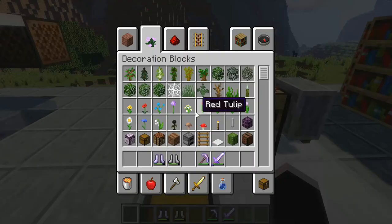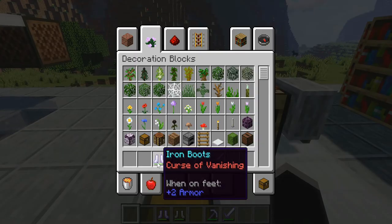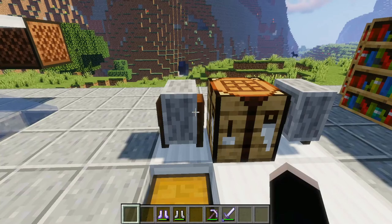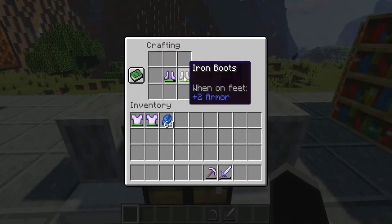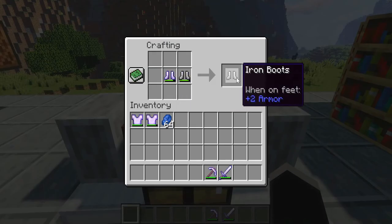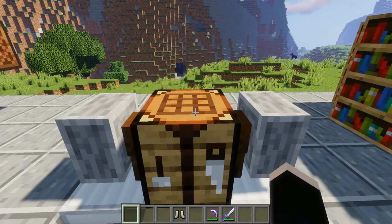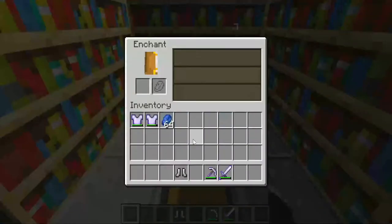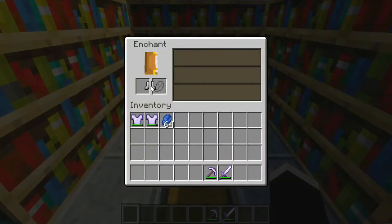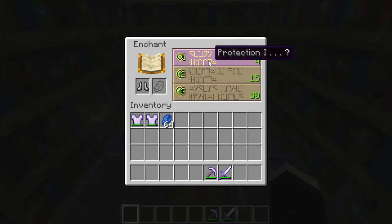Let's say that you disenchanted items already, like you disenchanted your iron boots but curse of vanishing is still stuck on one of them. The only way I've found to get rid of that is by putting them both into a crafting table, which combines them into one pair. And then you're left with a pair of boots that is not enchanted. But as long as you have the levels and the lapis you can easily put them into an enchantment table and get a new enchantment on them, such as fire protection or even just protection.